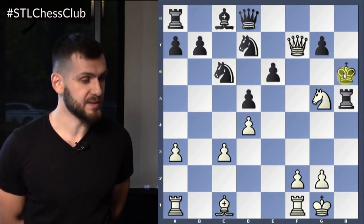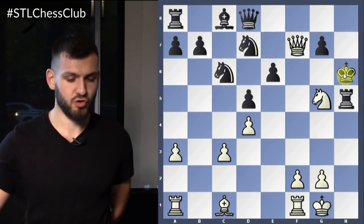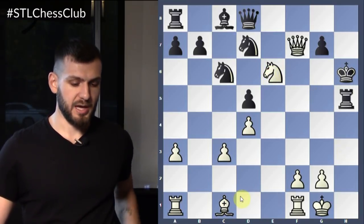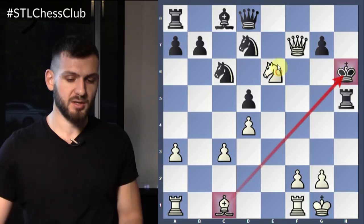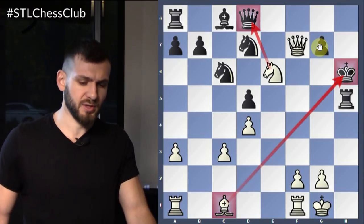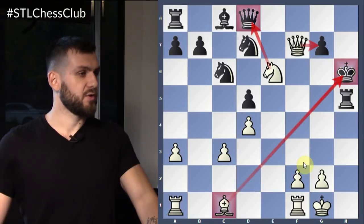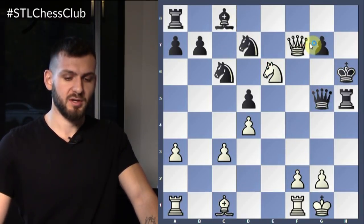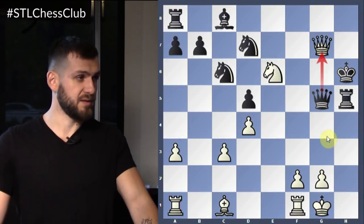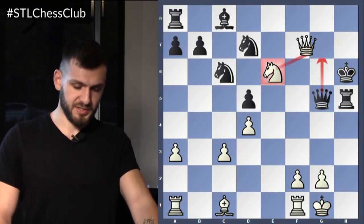If he goes king G6 to defend the rook, then queen F7. King to H6 — only move again. Then knight takes E6 — a discovery check, attacking the queen. Whatever he puts in front of the king, say he puts the queen in front, we can go queen takes G7 — that's checkmate. The queen is pinned; the queen is protected by the knight. Game over.